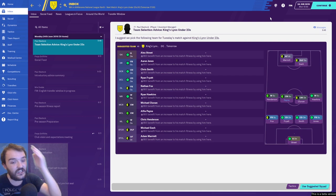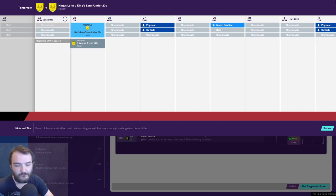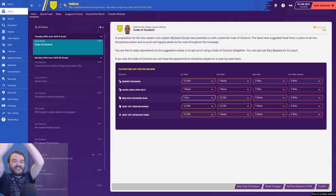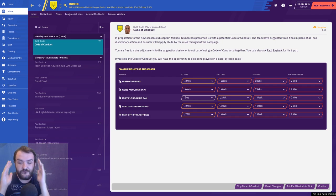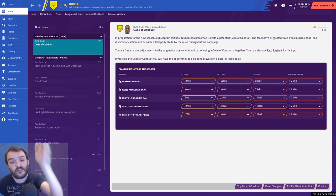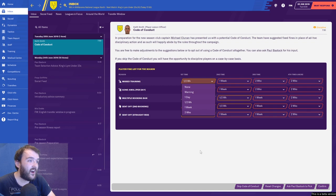On match day the assistant manager gives you a report on who the staff think are good to play on that particular day. Now here's something I've been banging on about for years — the code of conduct. Previously whenever somebody got sent off I'd fine them a week's wages and they'd moan at me. Now you can say to them they agreed to it at the start of the season. I am quite strict — I think everything should be at least a week's fine.